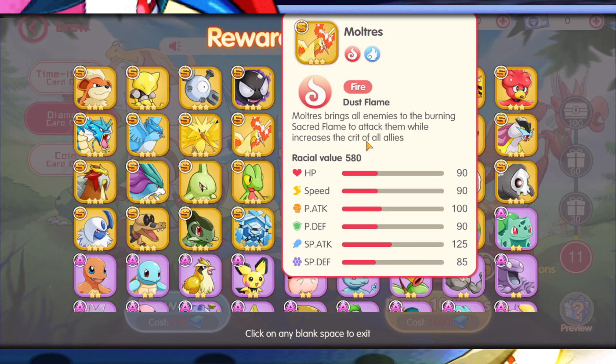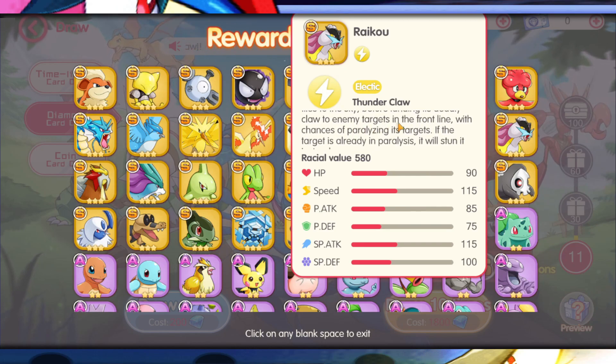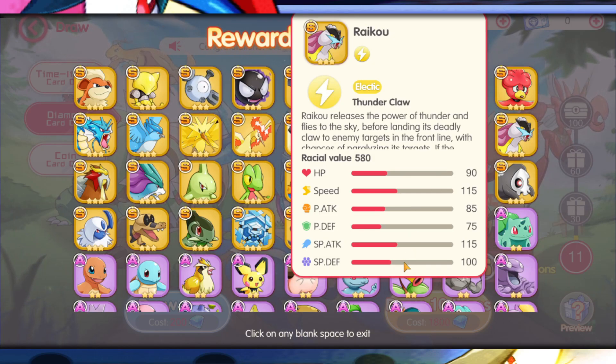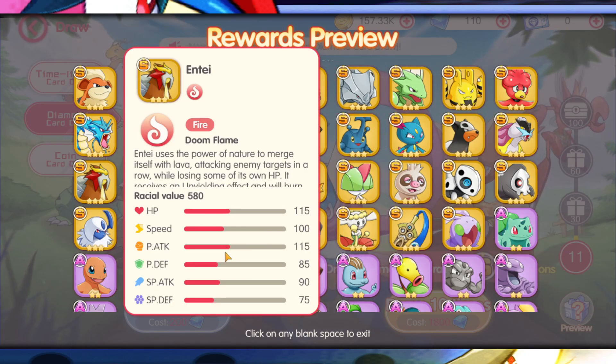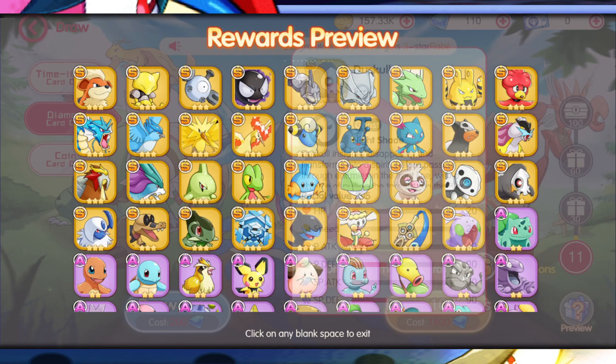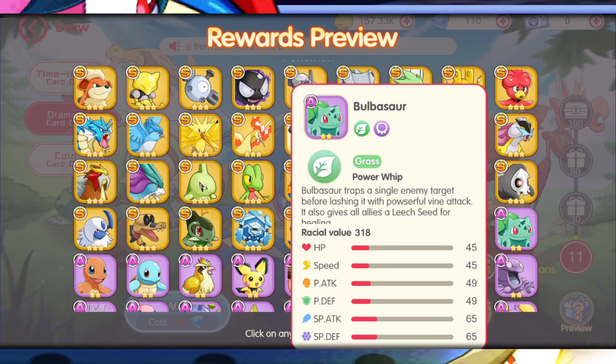Looking at the legendary dogs: Raikou releases the power of thunder and flies to the sky, using Deadly Claw on enemies in the front line. His speed is 115, special attack is 115, and special defense is solid — and his HP and physical attack are high too. So Raikou is actually a physical attacker. Then there's the more defensive dog, similar to Articuno. So I'd say either Moltres, Zapdos, Entei, or Raikou for the legendaries.